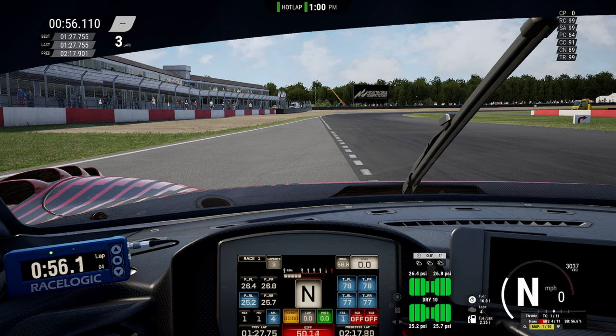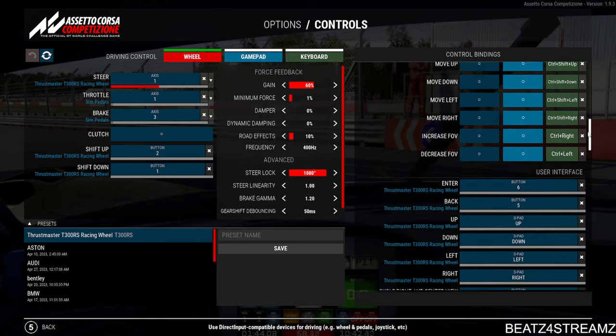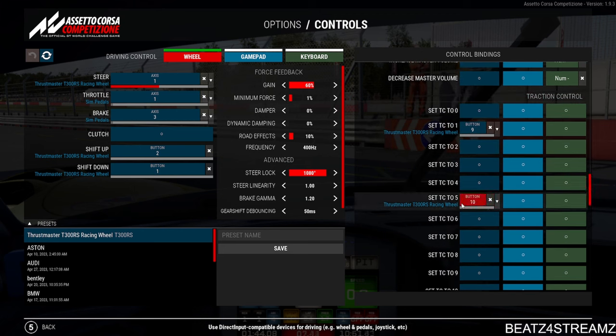Let's jump into the settings and sort out our hotkeys. What you want to do is jump across to the control menu and as you can see on the right-hand side scroll down until you reach the TC settings. There are all types of settings you can use depending on how many buttons you've got on your controller — loads of hotkeys you can set up. You can see mine is set to TC5 for button 10 which is on my left-hand side, and on the right-hand side I have button 9 which is set to TC1, which makes it very easy for me to switch between TC on the exits of corners with my thumbs in the correct position so I don't actually have to move my hands off the wheel.